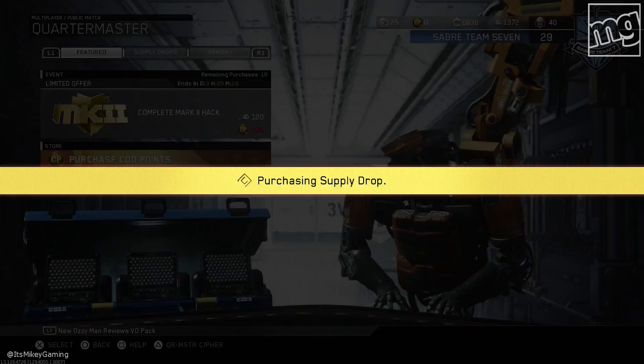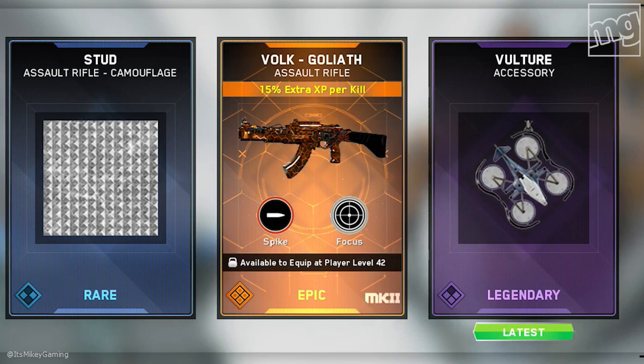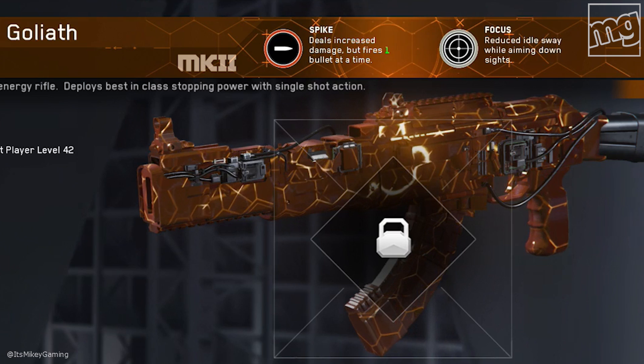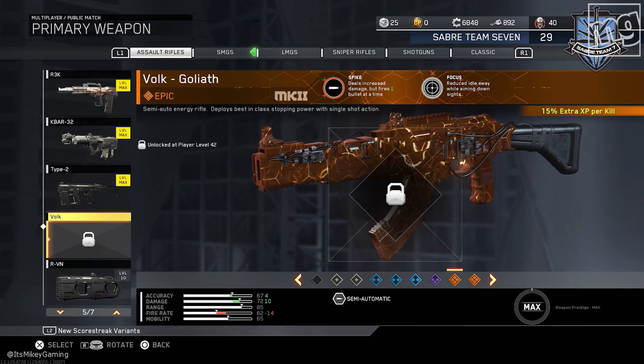The first one — here we go. It was something epic. Hoping for an Auger. Volk Goliath! You get what you pay for. 15% extra XP per kill. It's got Spike and Focus. So here's the Volk Goliath Spike — deals increased damage but fires one bullet at a time. And Focus reduces idle sway while aiming down the sights. So this would be great if you had stock on it and someone with a good trigger finger.